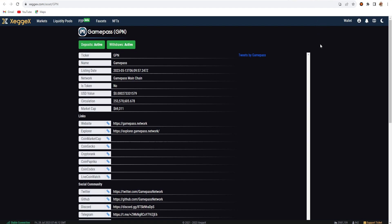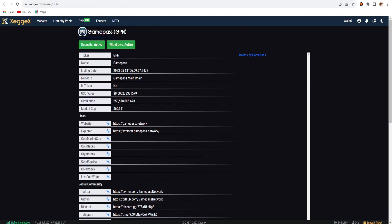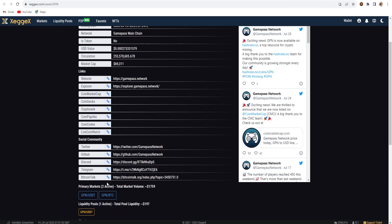On the ZGex exchange page you can see links to connected social community sites. The ticker name is GPN, the full name is GamePass, and the listing date was May 13th. They have their own main chain — no token, it is its own blockchain. The circulating supply is visible there, and the market cap is around $69,000. The website and explorer are also linked on the exchange page.